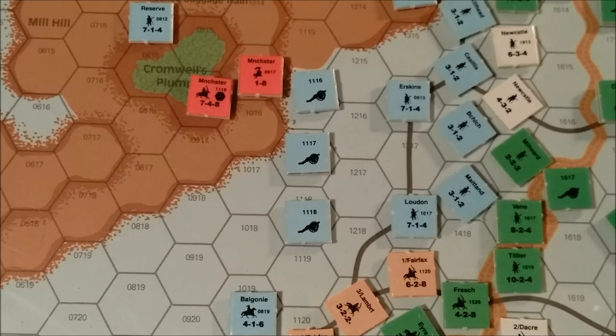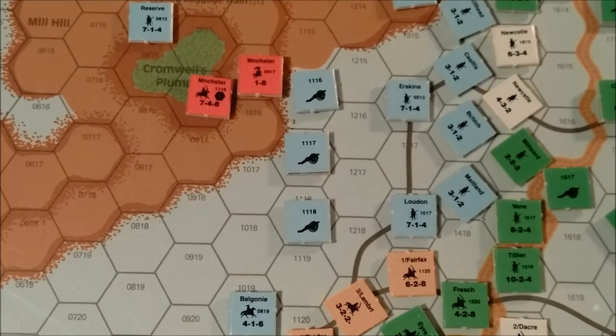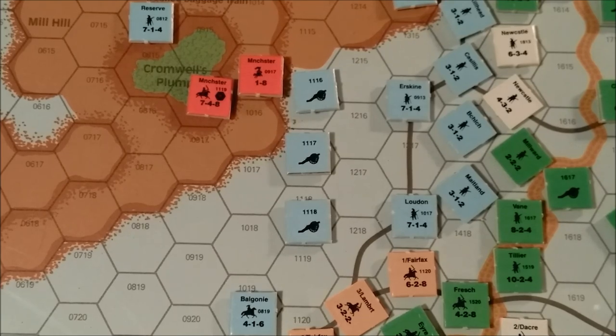Visibility: at the beginning of each game turn, the Royalist player gets to roll for a visibility check, starting with turn 7 and continuing on to turn 12. The first 6 turns there is no visibility check. If it is turn 7 or later, the Royalist player will roll a die, and modify the result by adding 2 if it is game turn 8 or 9, plus 3 if game turn 10, plus 4 if game turn 11, and plus 5 if game turn 12.